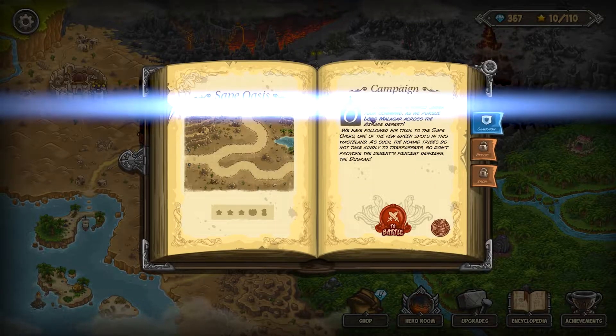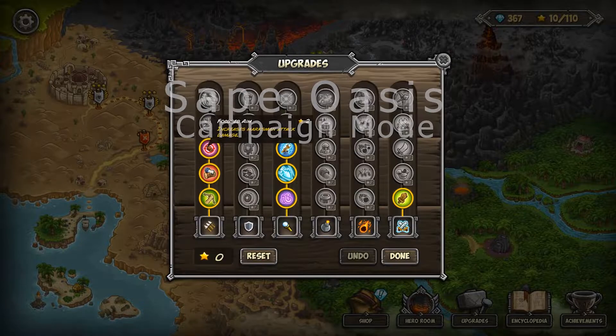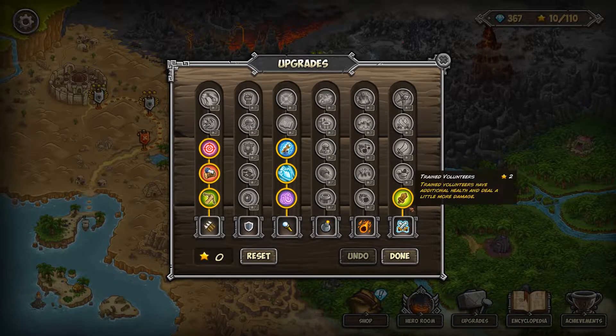Welcome back. We're doing Safe Oasis. We have our Aleric hero with one point into swordsman, one point into sand warriors, three points into the archer, three points into the mage, and one point into the reinforcement tree for the upgrades.